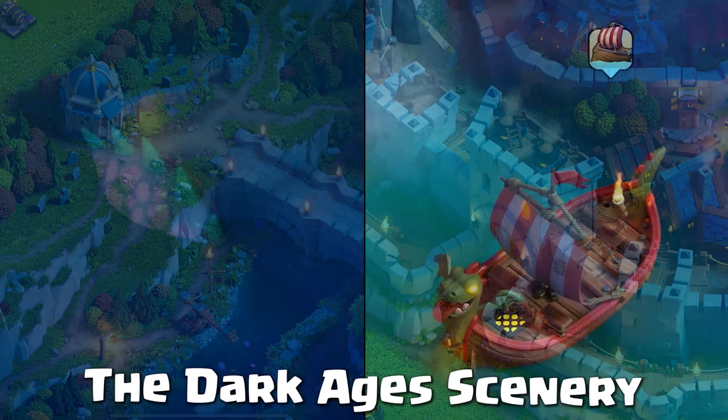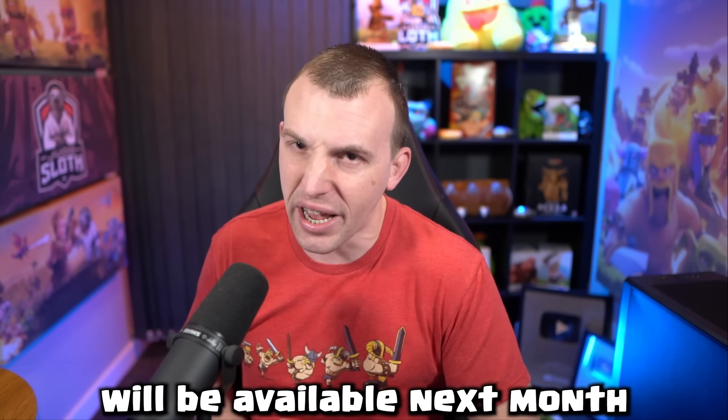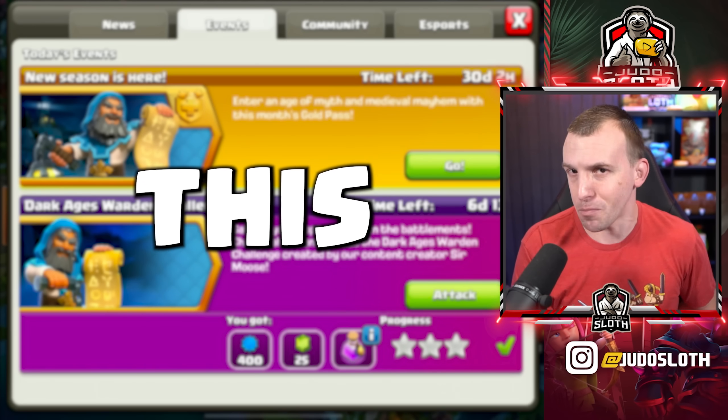Within the challenge, you will also notice the Dark Ages scenery. This is coming to the shop later in the month alongside the Queen skin. The Dark Ages King and Royal Champion skin will be available next month. Let's show you how to beat this base.